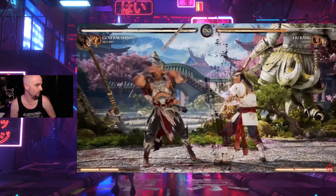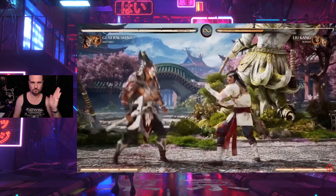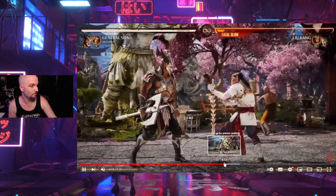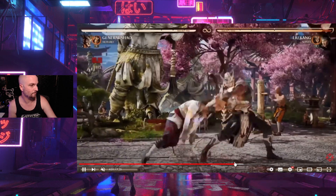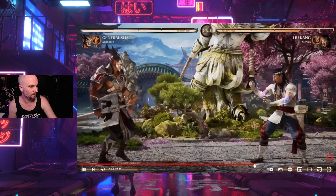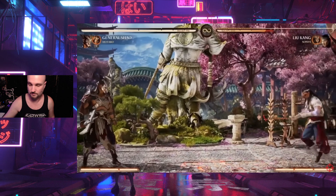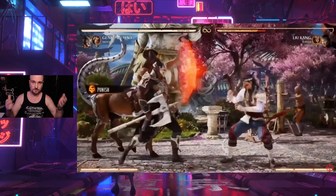It would have been cool if, when his axe is in the ground and the opponent moves in front of it, he could summon it and have it smash into them — kind of a General Shao-specific trap. He looks like he's going to be a lot of fun. I'm excited to get these characters set up so you can look up his special moves and see them for yourself.